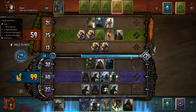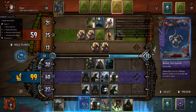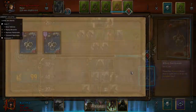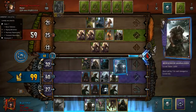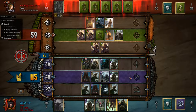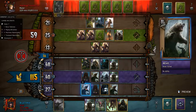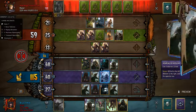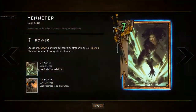Do we want a Yennefer right now? I'm just going to play another Berserker or a Marauder. If I have card advantage — more cards than she has on the board — I'll just boost with unicorn.